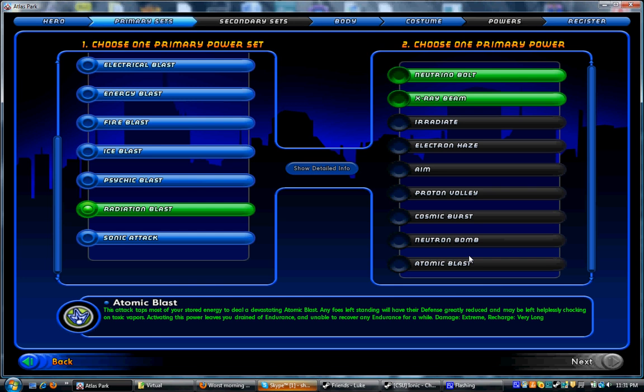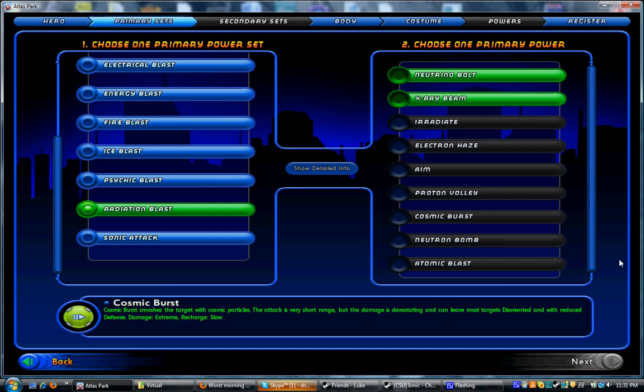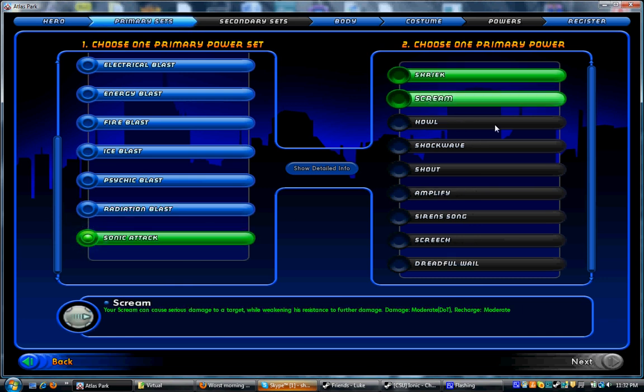Last but not least, we have Sonic Attack. Sonic Attack is great in that it does energy damage like Radiation Blast. However, instead of lowering defense like Radiation Blast, Sonic Attacks lower resistance. Resistance differs from defense in that instead of being able to hit your target more often, every time you hit your target with a Sonic Attack you'll do more and more damage because it will lower their resistances — and that makes Sonic Attack brutal. Sonic Attack has kind of lackluster AoE but really good single target. It's got Amplify as its aim power but doesn't have a snipe power.